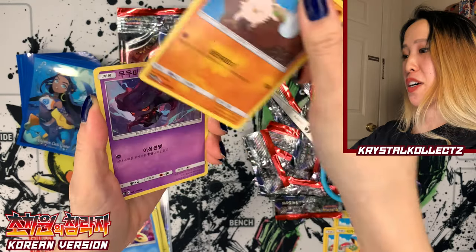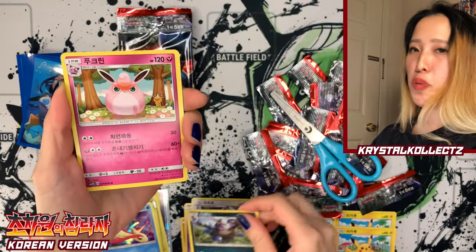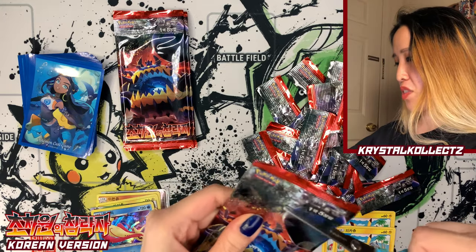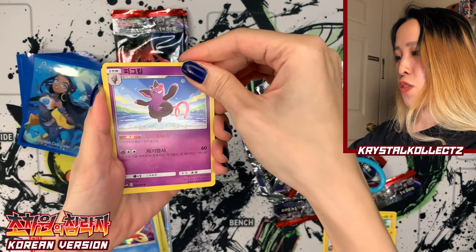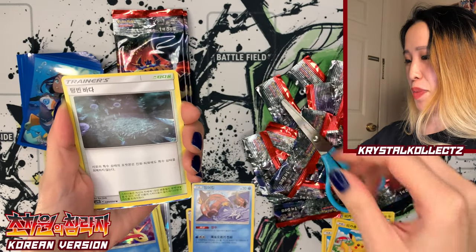Mankey. With this set being about three years old, we'll definitely have to open more before it goes out of print completely. Very iconic pack art — I'll definitely keep these. Guzzlord is very interesting. We have Grumpig, Magikarp, and Pikachu again — so many Pikachus today, very happy about that.